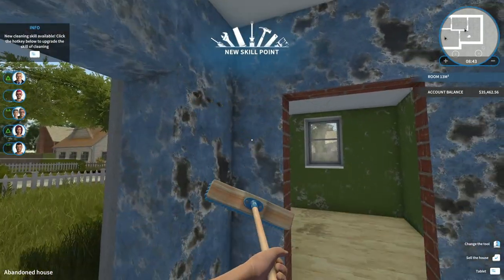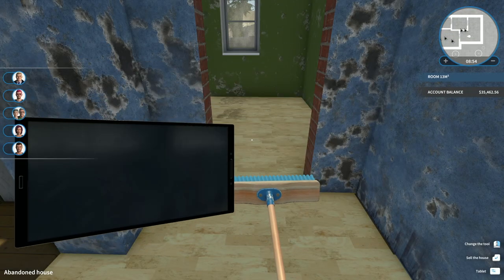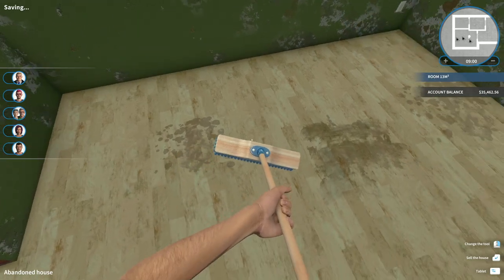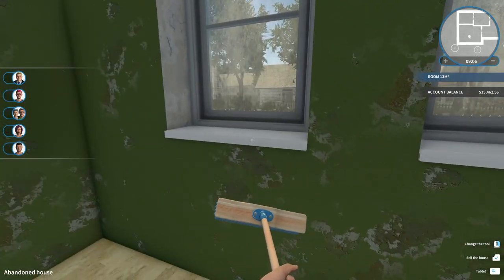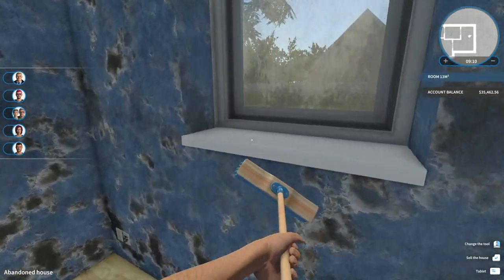New skill point! New mop - 50% faster cleaning - or see most dirt in the mini-map. Let's upgrade to see most dirt in the mini-map - that might help us a little bit more, especially on a place like this. It's probably easy to overlook something. Make sure all these windows and window sills are cleaned off.